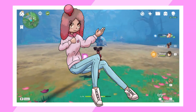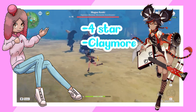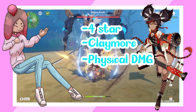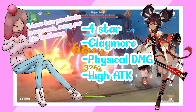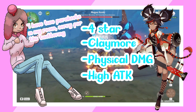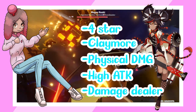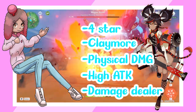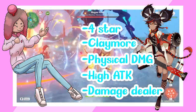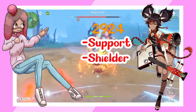First, let's go over what Sunyeon is and isn't. Sunyeon is a 4-star Claymore character. Although her vision may have the symbol for Pyro on it, she is a physical unit. She has the highest base attack stat of all 4-star units and her skill gives her a physical damage bonus. Her ascension stat raises her attack stat as well. Her kit steers her hard in the direction of an on-field DPS or a burst sub-DPS unit. Her kit is not well suited for support, and in my opinion she's not a very effective shielder either.